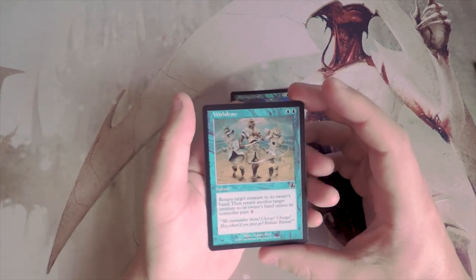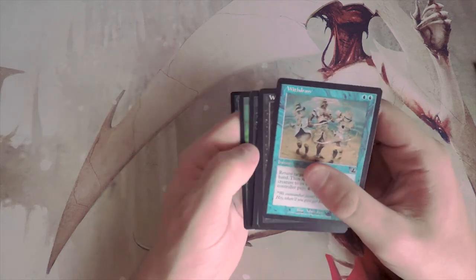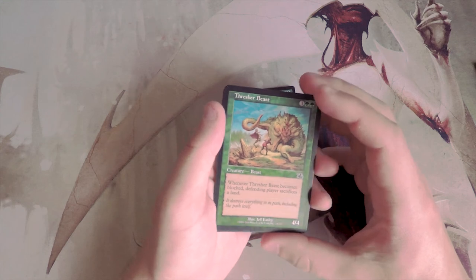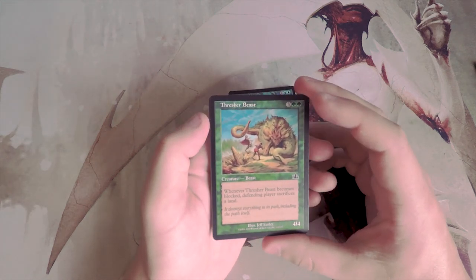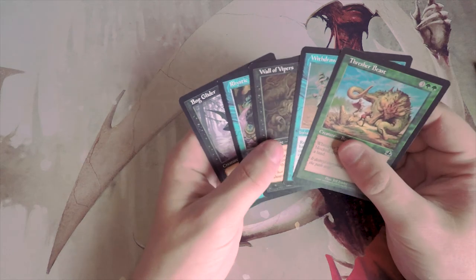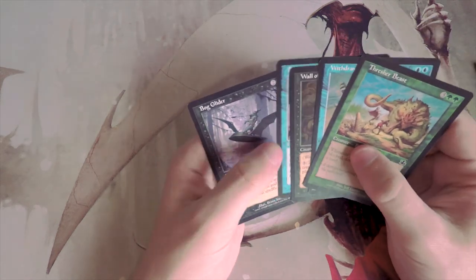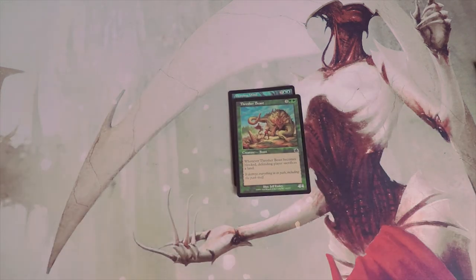Looking at my top picks: I really like Withdrawal — bouncing two creatures is great even though double blue isn't always ideal. The other contender is Thresher Beast, which is just a strong card that puts opponents behind on lands if played on curve. I'll acknowledge I don't know this set very well, so Bog Glider could be fantastic if there's a real mercenary deck. Feel free to correct me in the comments. Thanks for watching — leave a like, comment, and subscribe, and I'll see you in the next Crack a Pack episode.